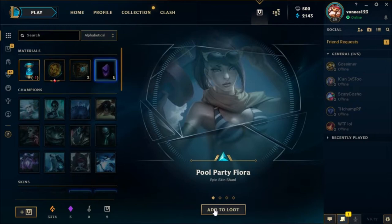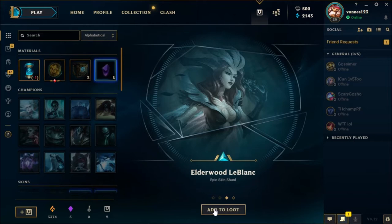Party Fiora again. Omega Squad Veigar. Elder Wood LeBlanc — nice, or interesting.